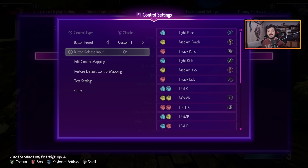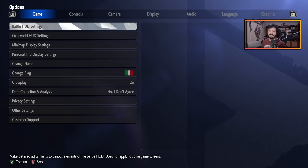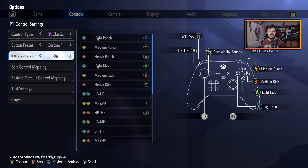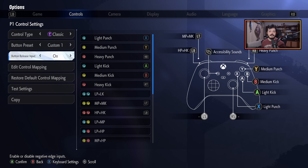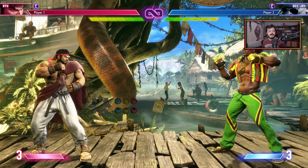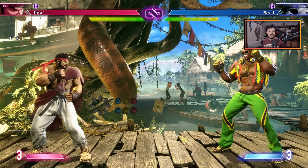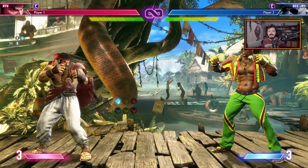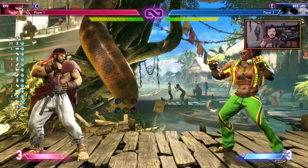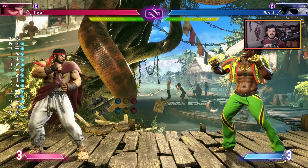Now let's move to the last question of the day: can you talk about negative edge and P-linking as it relates to Street Fighter VI? Let's talk about P-linking first. This was quite common in the Street Fighter IV days as it actually helps with one-frame links. The idea is that you use the priority system built into the game, which makes it so that if you press two buttons of different strength, you get the higher strength button — say medium punch and heavy kick gives you heavy kick. And by abusing this system with a special input, you got to duplicate your input one frame apart, which basically turned every one-frame link into a two-frame link.